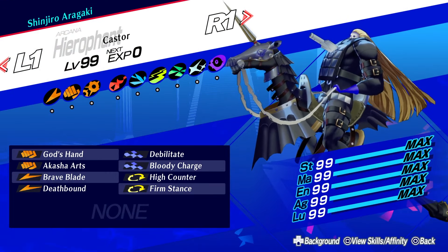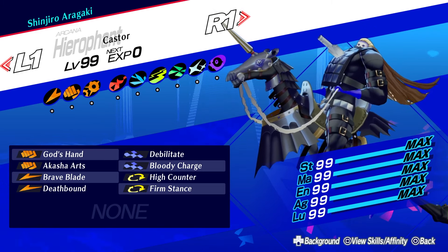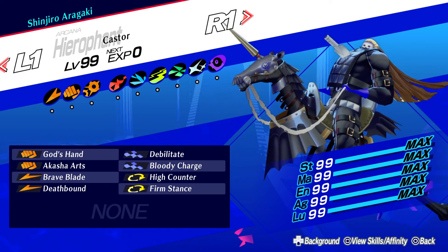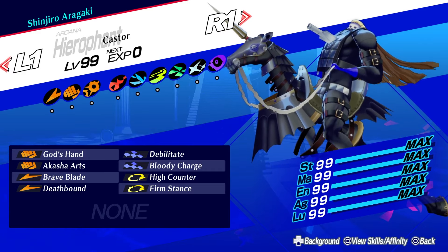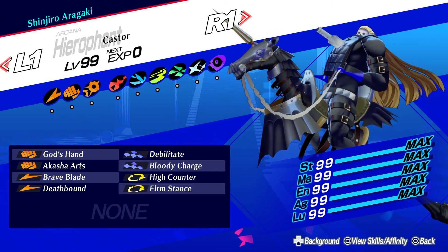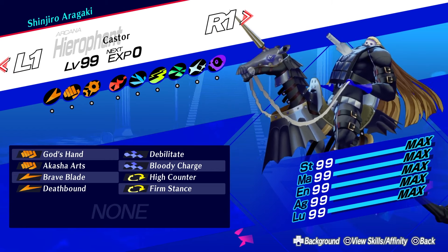Finally, we'll move on to the skills that I picked for him. As you can tell from my build, Shinjiro's only purpose is to deal raw damage, and he's been given the combat characteristics and skills that support this playstyle, unlike a certain ace detective. We start with God's Hand and Akasha Arts, since strike is Shinjiro's primary source of damage. These skills as well as his Theurgy is where you'll be getting most of your damage. I know I have Brave Blade and Deathbound here, but enemies that resist one physical affinity usually resist them all, so you can replace one of these with Endure, especially since Shinjiro can lose health very fast. Shinjiro gets Debilitate pretty early, so you can use this to pile on even more damage onto the enemies. Bloody Charge is Shinjiro's signature skill and allows him to sacrifice a significant amount of HP to get a damage and crit rate boost.